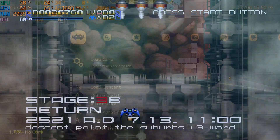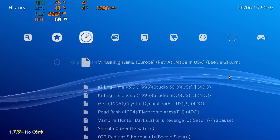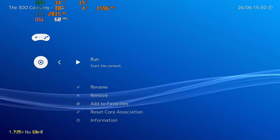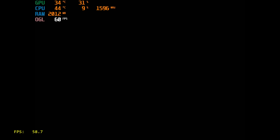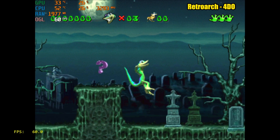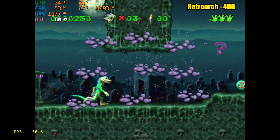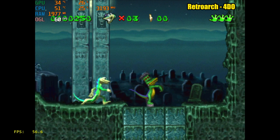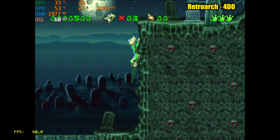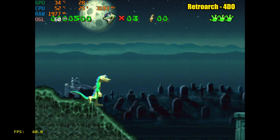Now we need to move to some 3DO emulation. We're going to be going back to RetroArch using a core called 4DO — a very awesome core that works on a lot of lower end systems, really a good 3DO emulator. Here's Gex. I did go into the main menu and turn the music off because I wasn't sure if it was copyrighted or not. Sound works great — when you have music playing it's perfect. You can't really ask for much more than this.